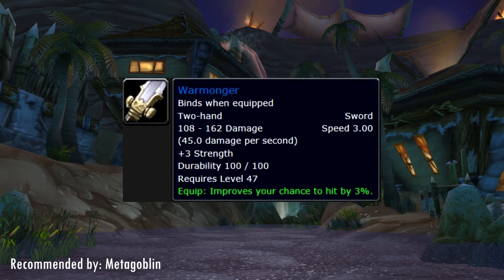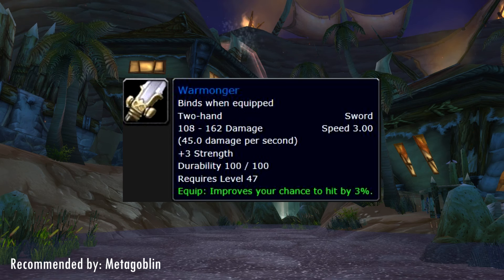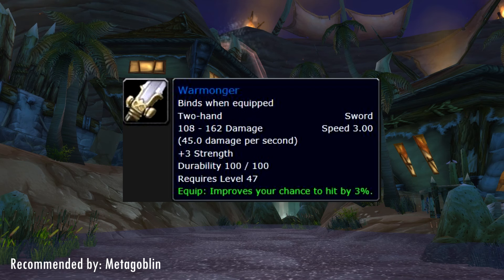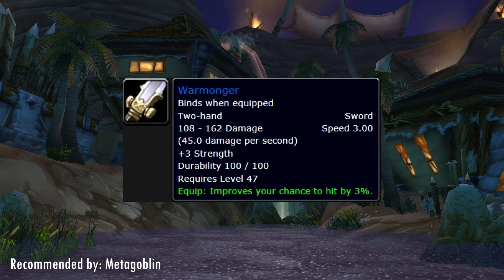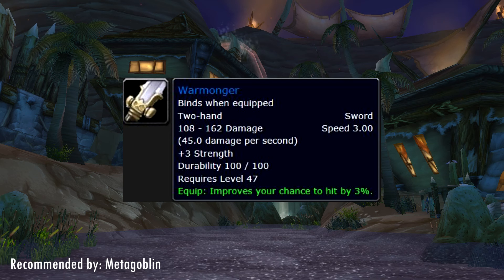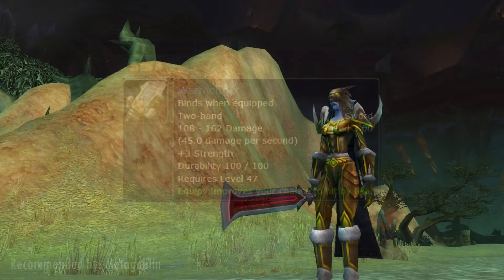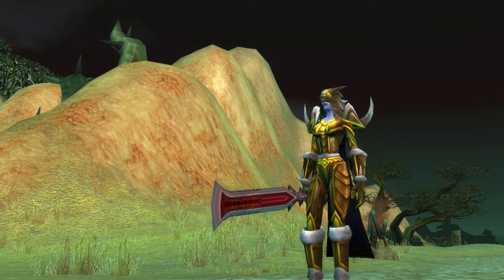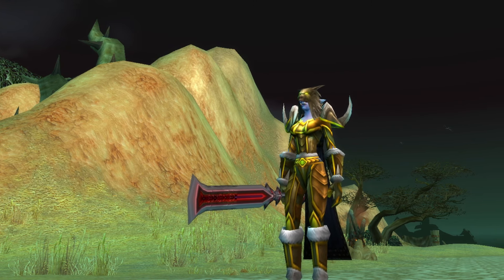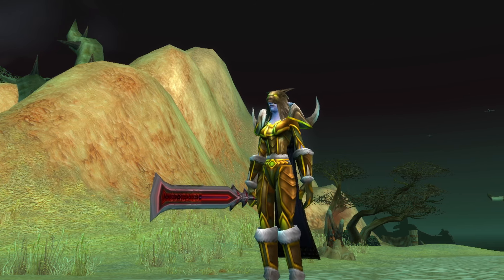Up next is the Warmonger, recommended by Metagoblin — a world drop. This item has a warrior/paladin feel to it: a sword with a 3.0 attack speed, 3 strength and 3% hit. Which makes this item great for hunters in early end game. Despite it having 3 strength on it, it's still an amazing item for hunters going into raids who need to stock up on extra hit chance. The 3% hit alone makes this item worth getting if you can find it on the Auction House for a decent price. I've seen hunter after hunter wear this as their very first raiding weapon because there are very few weapons in the game that offer this much extra hit chance. As we all know, hit chance is the first stat you should focus on as a DPS heading into raiding.